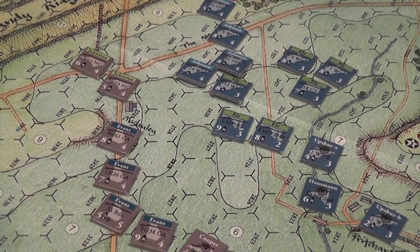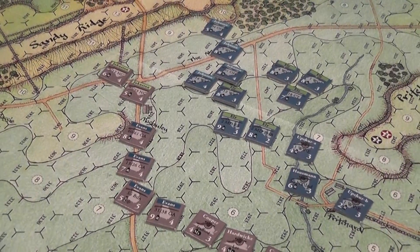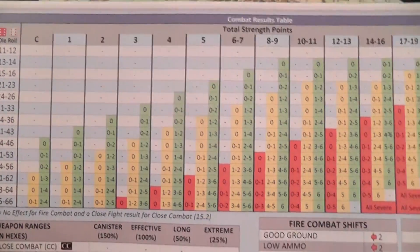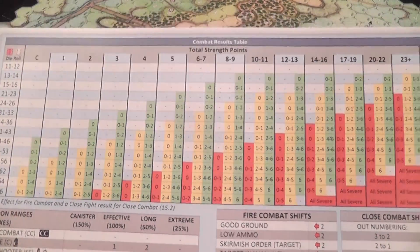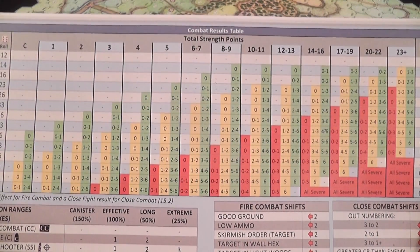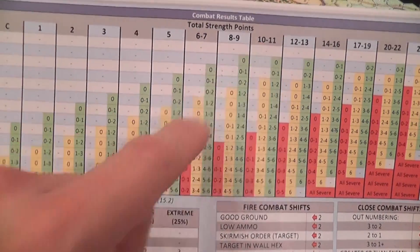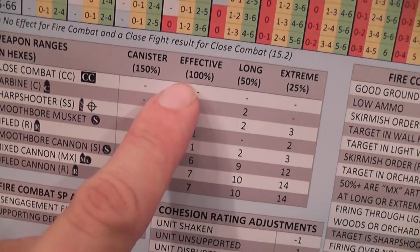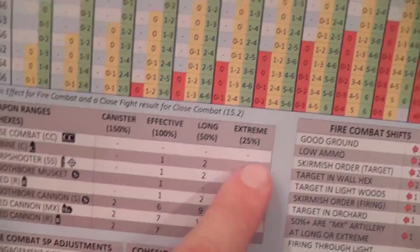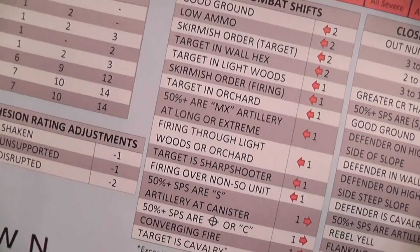Suppose we drew Thoburn, and we use him to activate Ellie — we roll the die and got a full activation. Now units under Ellie's command can act freely. A unit can first fire, then move, and then if adjacent to an enemy, conduct close combat. To fire, the unit needs to be within range based on its weapon type and have line of sight. Units in the same hex or adjacent can combine fire against the same enemy.